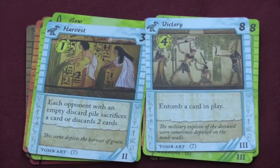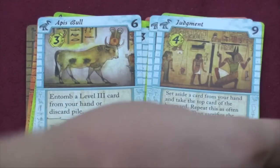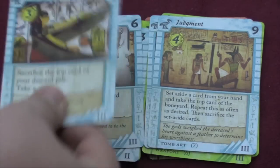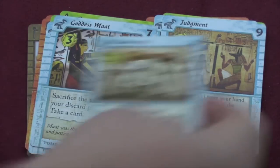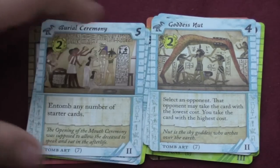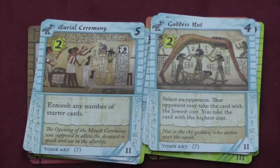Everyone discards a card or sacrifices a card or discards two — entomb a card in play. Very powerful. Entomb a level three card from your hand or discard pile. Set aside a card and take the top card of the boneyard, and do that as often as you want. The cards you set aside you sacrifice — you're trading cards for cards from the boneyard. Sacrifice the top card of your discard pile, take a card, select an opponent, that opponent can take a card with the lowest cost, you take the card with the highest cost. This is one of my favorite cards. And I also like this one — entomb any number of starter cards. At the beginning of the game you get this and you can really clear your deck out of starter cards. You've got to be careful because if you do it too quickly you'll find you don't have any good cards to entomb as time goes by, or you'll have a tiny deck which isn't very useful. But it's still one that I think a lot of people will take — it really culls the deck down.